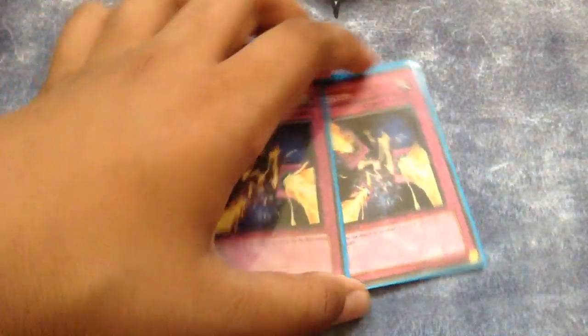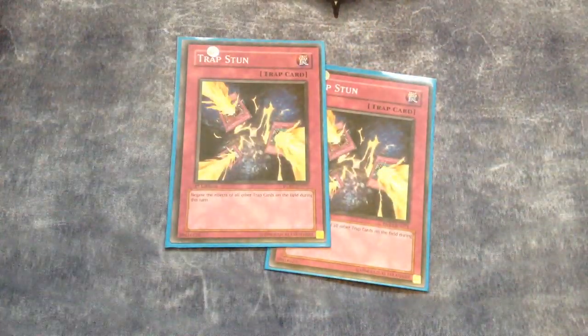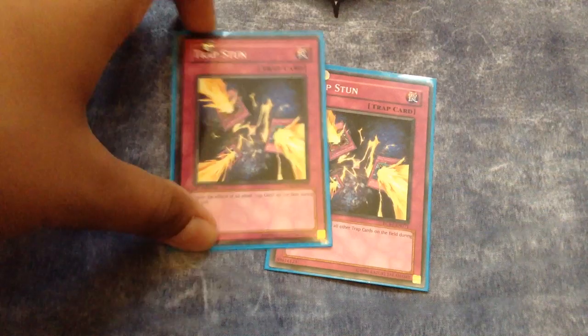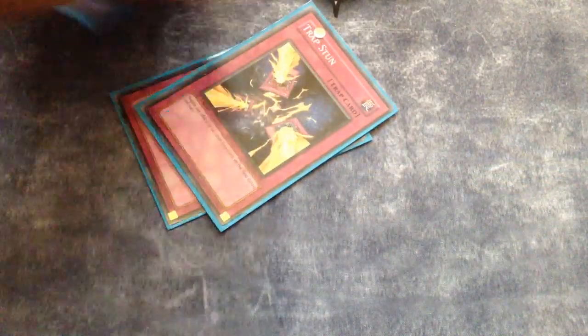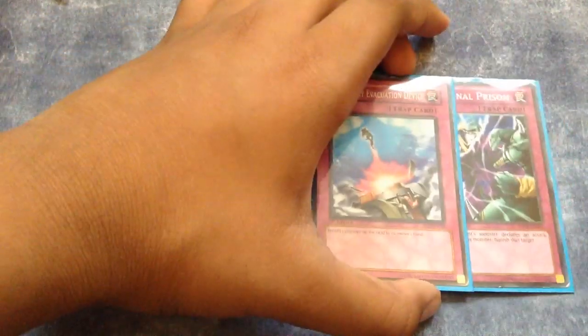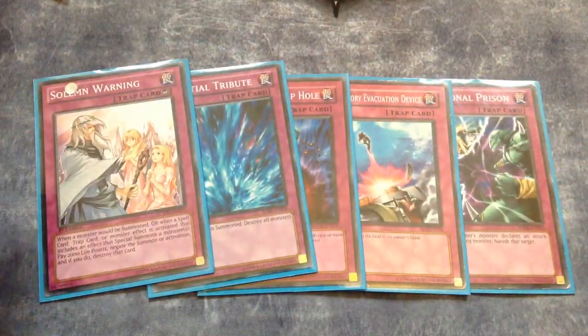Onto the traps: one Breakthrough Skill — effect negation is good, Breakthrough has always been better than Phoenix Wing Wind Blast in my opinion. Double Trap Stun, because this deck has OTK potential — you flip this and go off, or with two Big Ben-Ks you flip Trap Stun, normal summon Blue Brawler or something, attack for game. Definitely should be running Trap Stun in this deck. One Deep Sea Diva, one Compulse, one Bottomless Trap Hole, and one Solemn Warning. That is the full main deck.